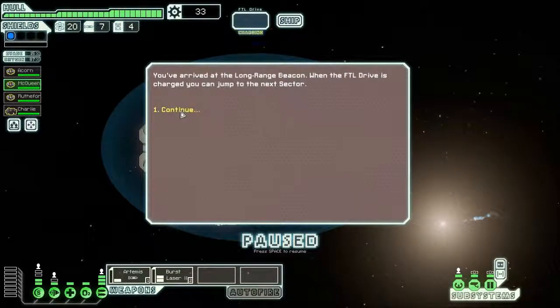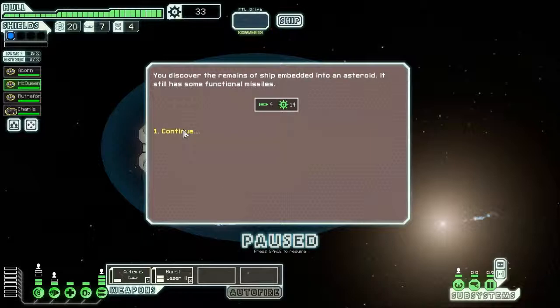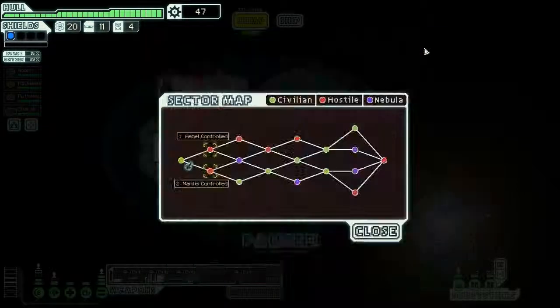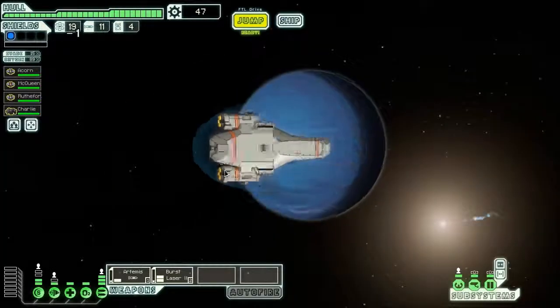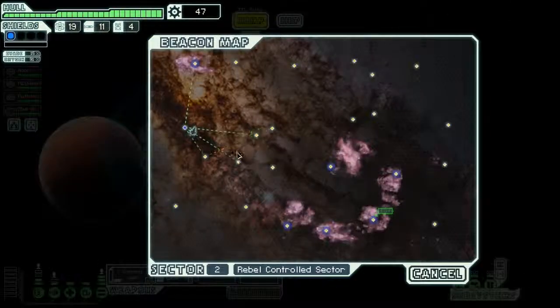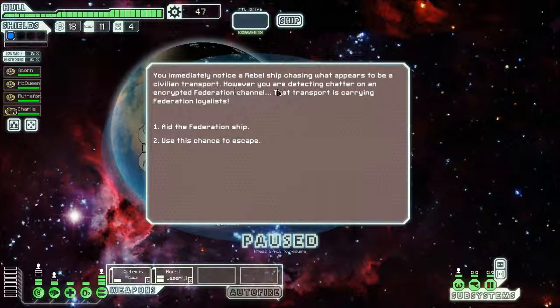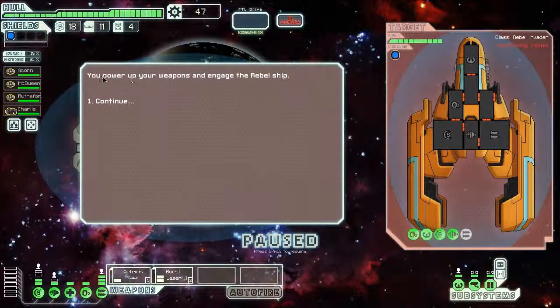You arrived at a long-range beacon. When the FTL drive charges up, you can jump to the next sector. Scans reveal a large asteroid field nearby — short-range scanners may discover useful materials while we wait. You discover the remains of a ship embedded in the asteroid — it still has some functional missiles. We're doing decently. Rebel or Mantis sector? We've had trouble with the Mantis in the past, so let's go with the Rebels. Now more than half the jump beacons have been destroyed, settlements abandoned, and the Rebels patrol constantly. Not good.